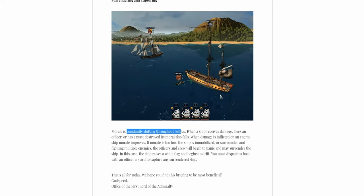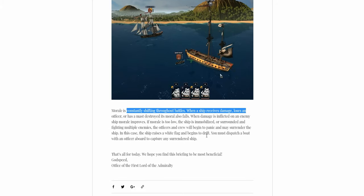Morale is constantly shifting. When the ship receives damage or loses an officer, your morale may lower, and eventually the ship might strike colors and surrender — like this ship has done here. Then you need to send an officer with some men to secure the captured ship.